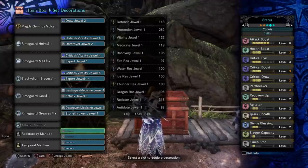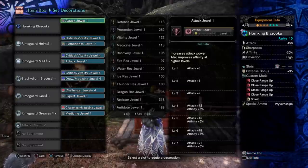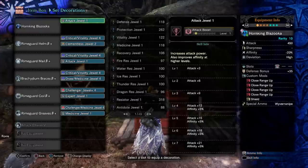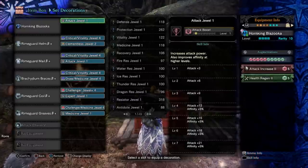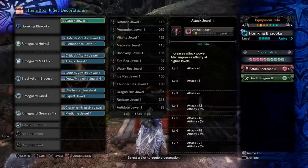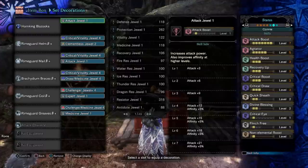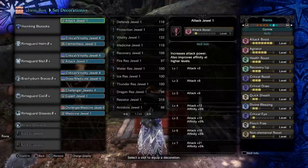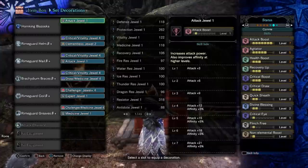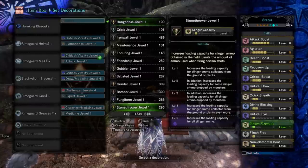The point of slinger capacity is quite important too, because it lets you do two flinch shots per stone you pick up, which makes the run much more convenient. If you're not interested in sleep and not worried about timing it cleverly, you can take a sleep weapon on your palico — the reason I didn't is because I didn't want the palico sleep interfering with my own bowgun sleep so I could proc it when I wanted. If you're not interested in sleep, you can take the Horn King Blazooka instead.